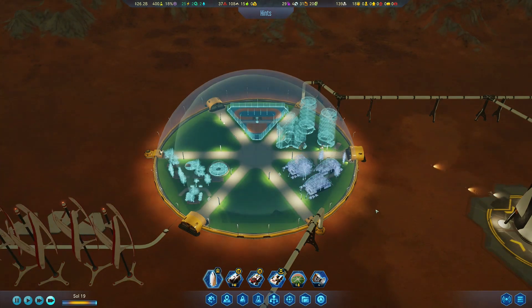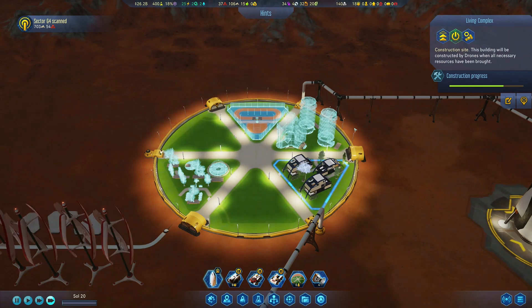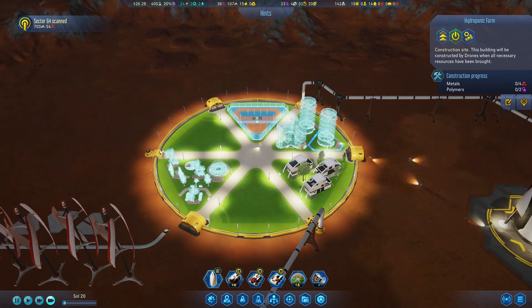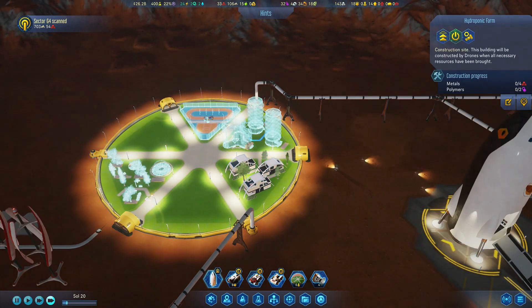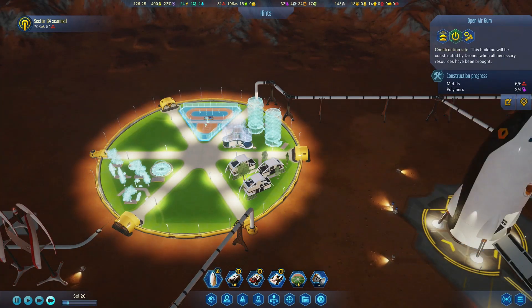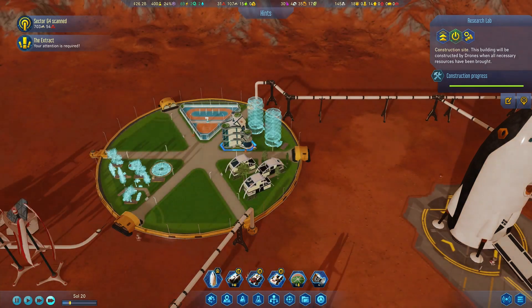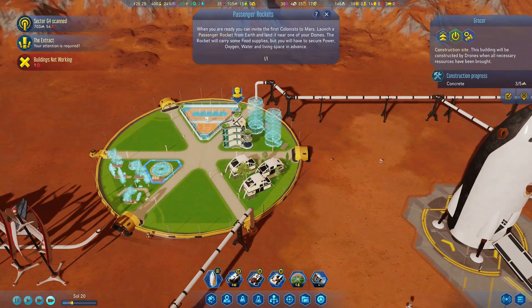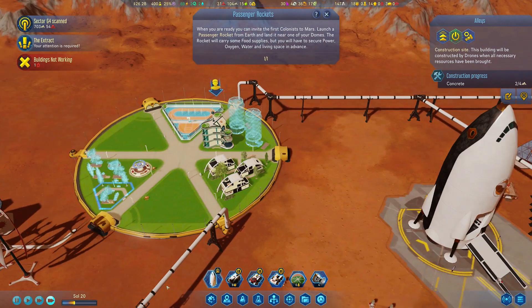I am back, guys. I put all of the necessities into this dome — let me give you a brief tour. We have a living complex where our colonists will live, with 14 living spaces, which should be plenty. Then we have two hydroponic farms that produce food. I brought down some food in the rocket ship, but I know that won't be enough and they need production. Then we have an open air gym for socializing and exercise. We have a research lab to boost research. Then one grocer that sells the food from the farm. And we have a little park back here so they can experience some nature when there's literally no nature around.